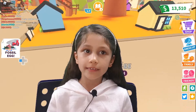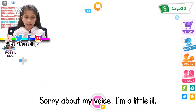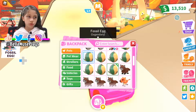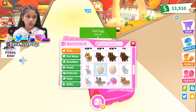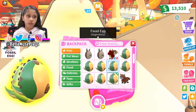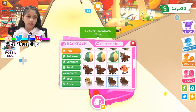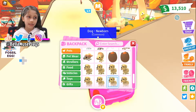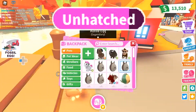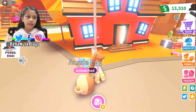Hey guys, welcome back to another video! I'm going to hatch 10 eggs — two of each: two royal eggs, two pet eggs, two fossil eggs, two Aussie eggs which you can't get anymore, and two cracked eggs. I've leveled them up to one task each, so I just need to do one task each and then they'll hatch.